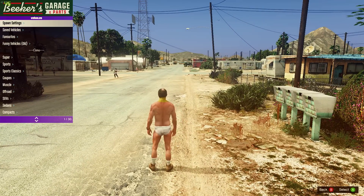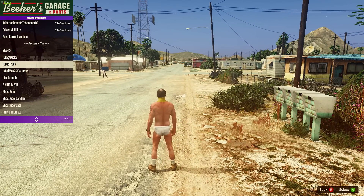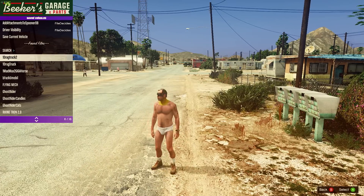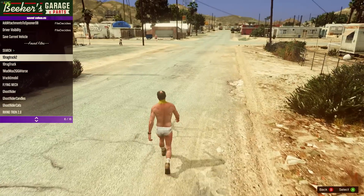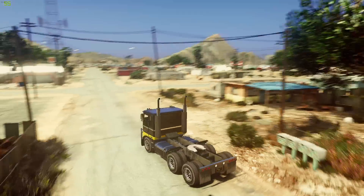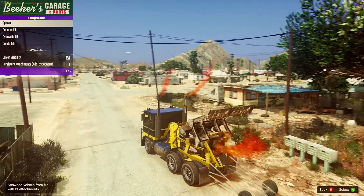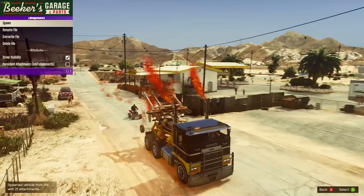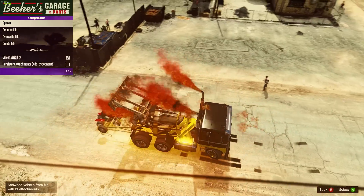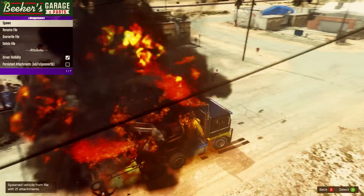Let's go to vehicle spawner again, save vehicles. We have two of them - we have the drag trucks. Both of these are pretty much the same although one has a different body. We'll go with the second one first - spawn! Oh my god look at it, we got fire coming out of the back! Can we burn this guy? Burn him! We blew him up!